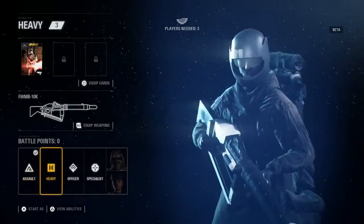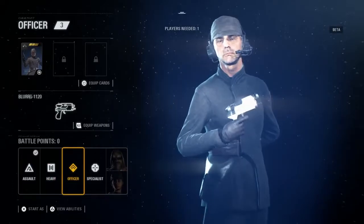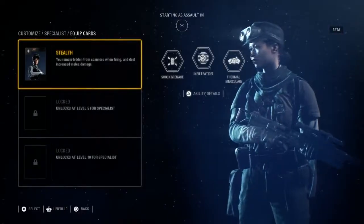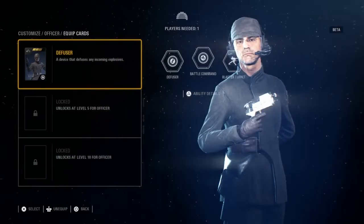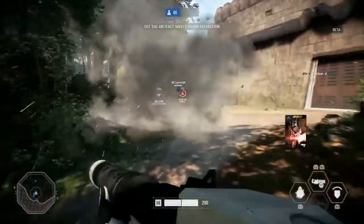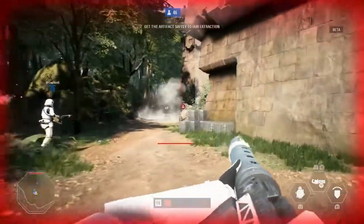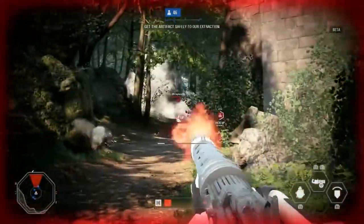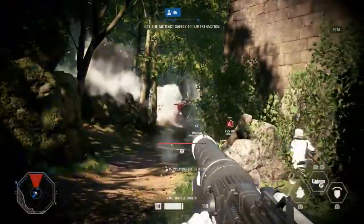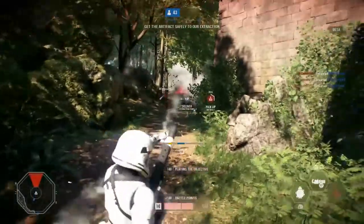You see here some of the resistance troopers that we have, the four various classes: the assault class, the heavy class, the officer, and the specialist. And some of their star cards. Star cards are a way for you to increase the level of customization for your character. So if you want to play as the assault class and you really want to focus on having a great grenade, this allows you to upgrade your grenade over time so it does more damage or maybe it has a larger explosion radius. You're trying to collect cards to give yourself more gameplay tools in your toolbox for each of your various classes.